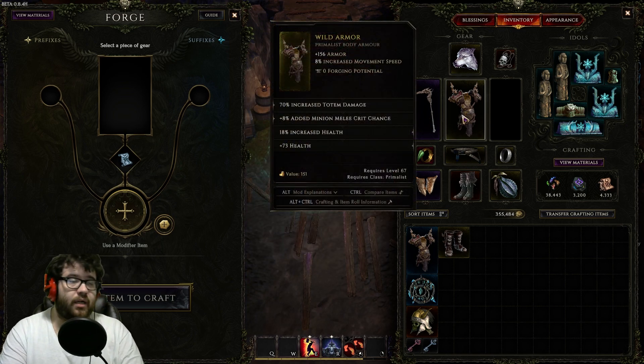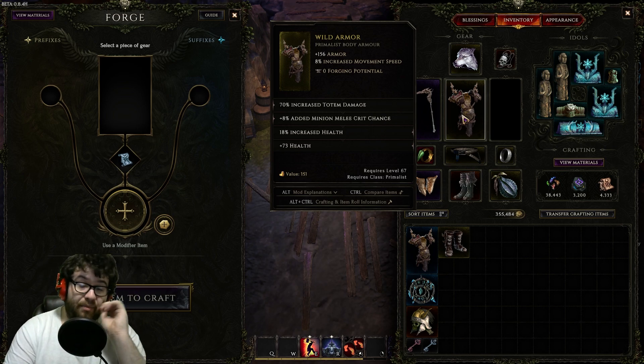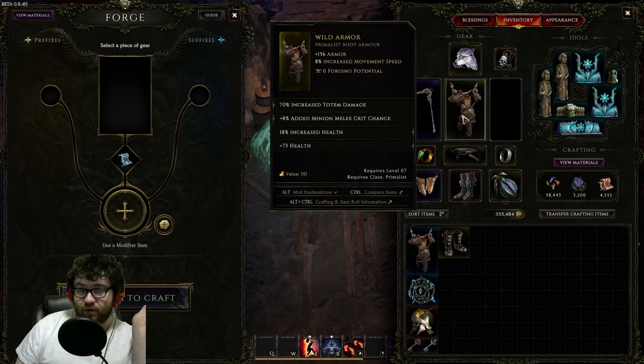For the chest, we have added Minion Crit Chance — very important as we want as much flat crit as possible to reach the crit cap. Crit Multi for minions and plus two Swarm Blade are great. There's so many things you can have on your chest that can help you. HP is important, and there's a minion damage base you could run if you don't care about Movement Speed.